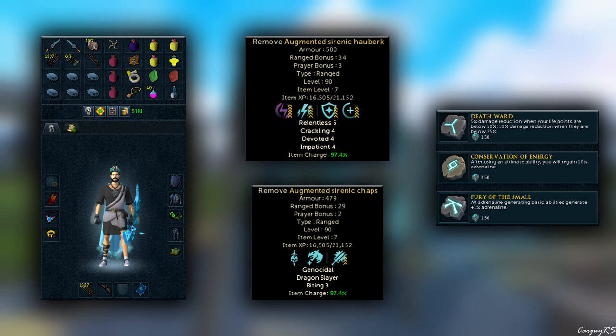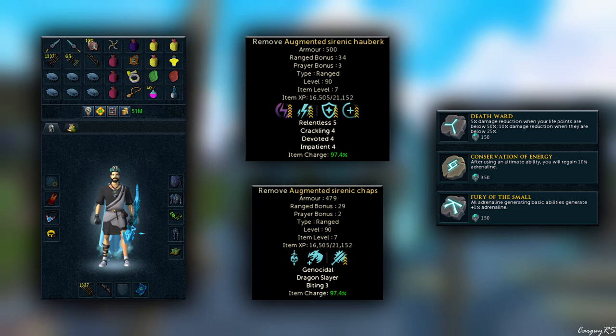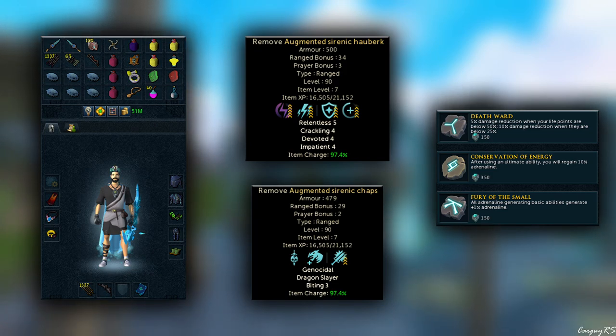Real quickly, before we get into this worn equipment, I just noticed that I accidentally left my T90 shield in there from a different setup I was testing earlier. Completely omit that T90 shield — it's not part of the preset. And for those of you who want to copy this preset, you now have an extra inventory space to bring something else that you might find useful.